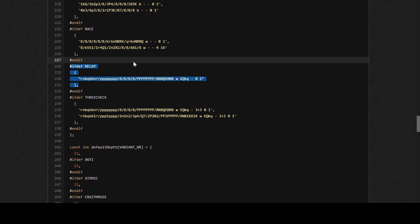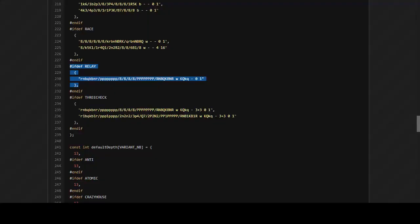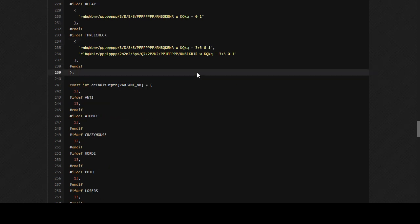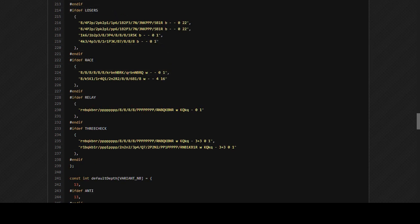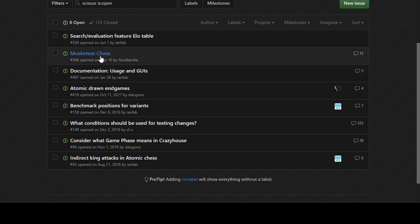There's been a lot of good discussion about what conditions should be used for testing changes - it's been ultra successful so we'll leave it open. Parameter tweaks should probably have less strict bounds. For benchmark positions for variants, we have quite a few positions now - anti-chess, atomic, crazy house. Relay chess was never implemented; I removed it since it was a placeholder that never got anywhere.